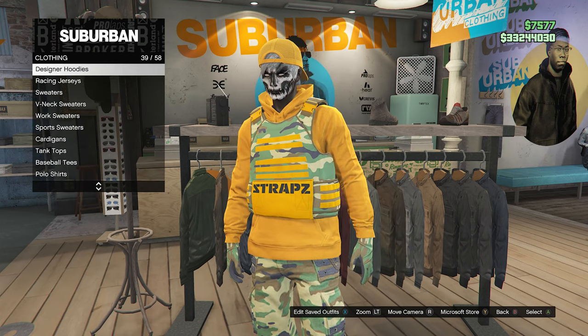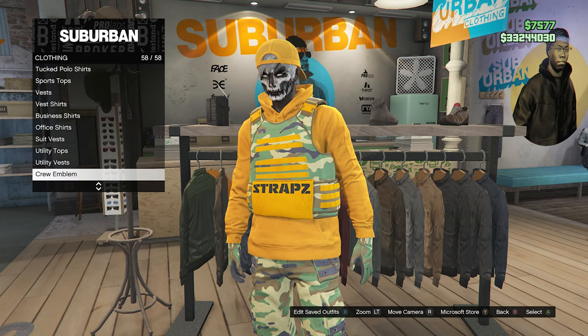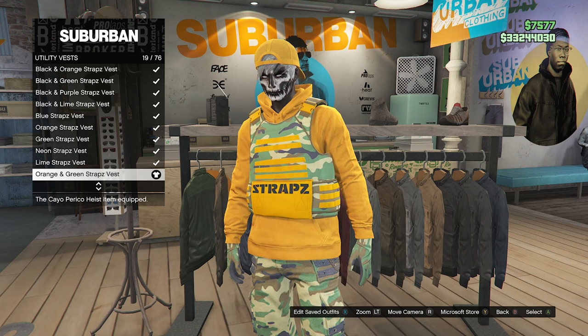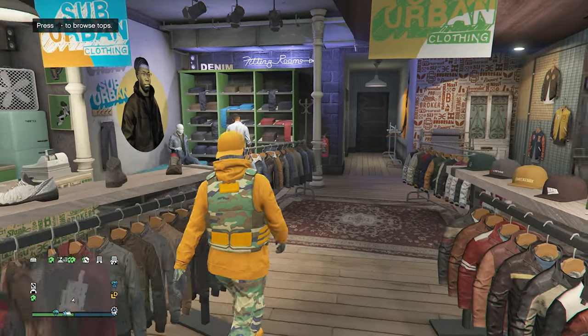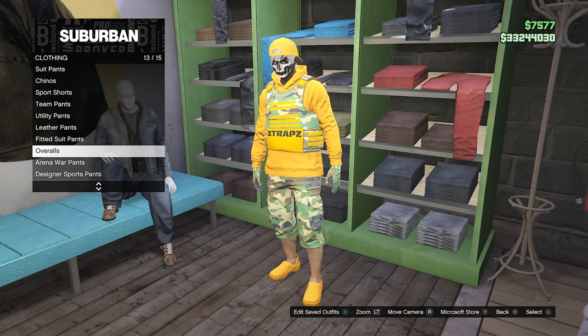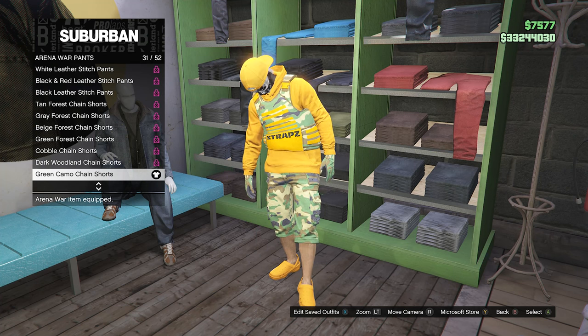Whenever you equip the orange pullover hoodie, you can then back out of the designer hoodies, scroll down to slot 57 which will be utility vest, and look for the orange and green straps vest on slot 19. After you've equipped the designer hoodie and this utility vest, back out of the tops, head over to the pants section, scroll down to arena war pants which will be on slot 14, and equip the green camo chain shorts on slot 31.